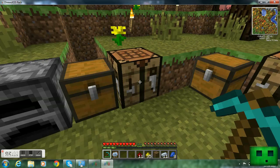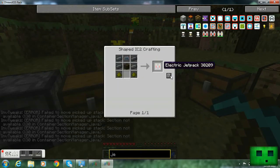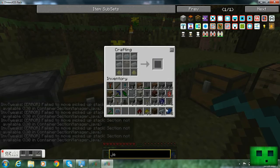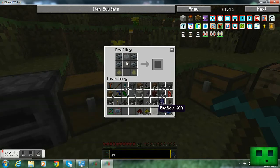Now let's make a jetpack — electric jetpack. So I have my bat box, refined iron. Here we go. Refined iron. I hate how you have to refine it, but that's okay. Put my bat box in, put my glowstone in. And now for the final thing — the advanced circuit. Boom. Got my electric jetpack.